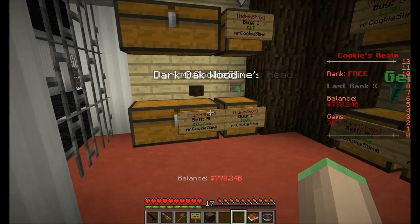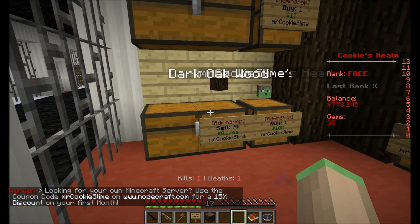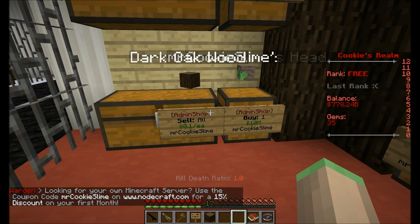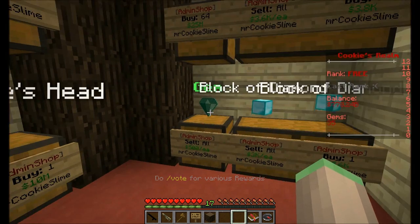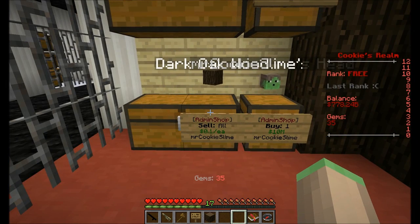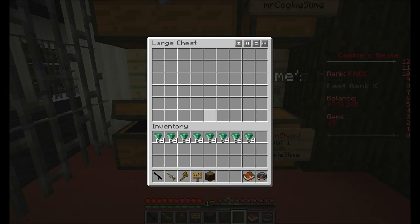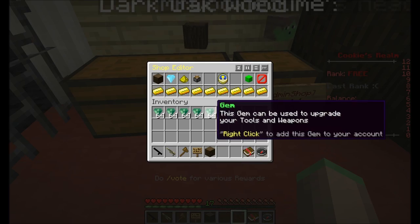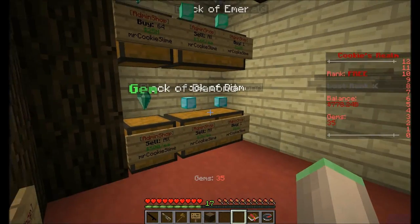That's it from the shop owner side. The seller or buyer side is fairly uninteresting — it's basically just clicking a sign and you sell all your stuff or you buy something, pretty self-explanatory. One other thing: if you have Prison Utils installed, you can use Prison Utils backpacks to sell to sell-all shops since they do work with it. There's lots you can do. It's also clearlag-safe, so these items will not be cleared by clearlag.